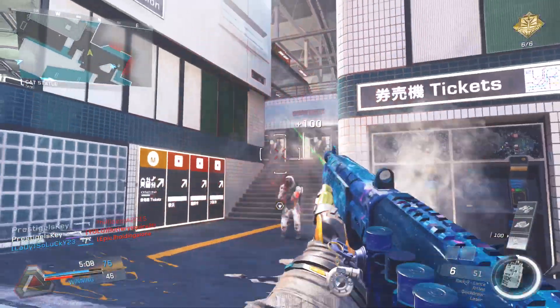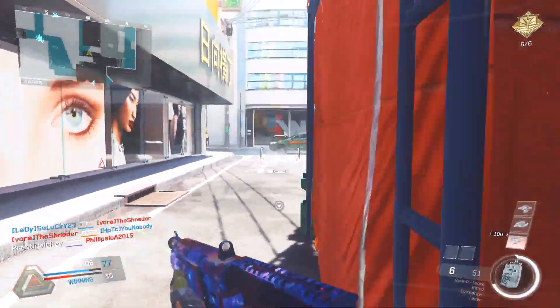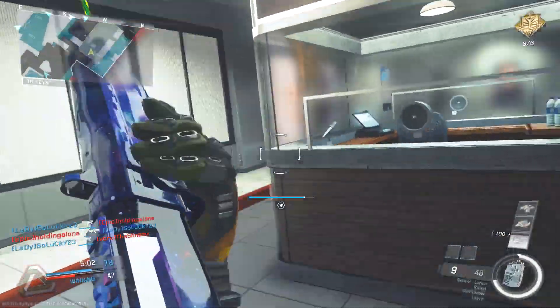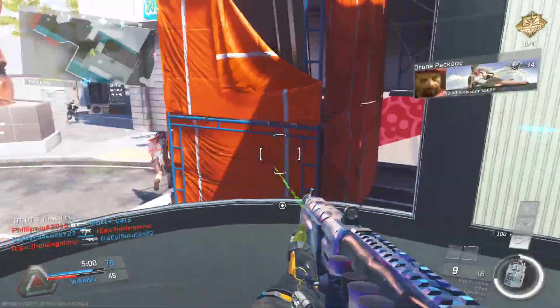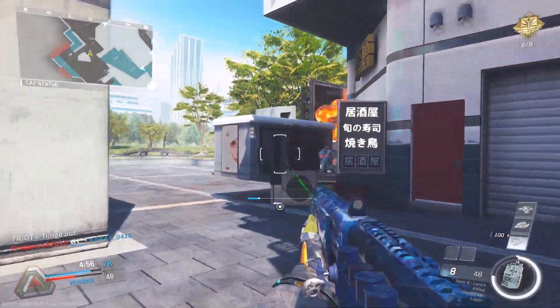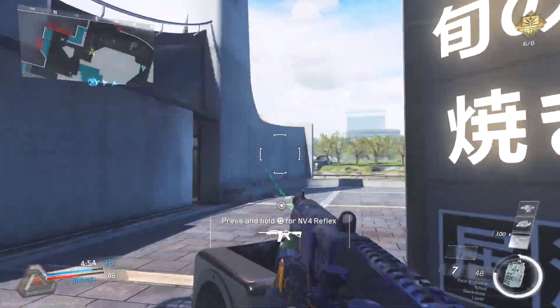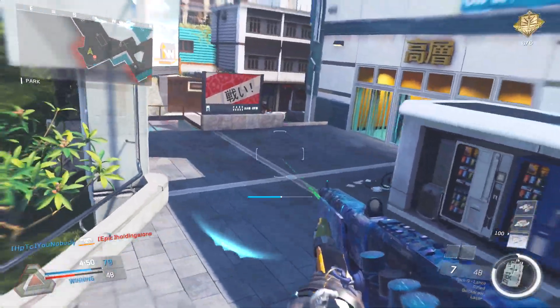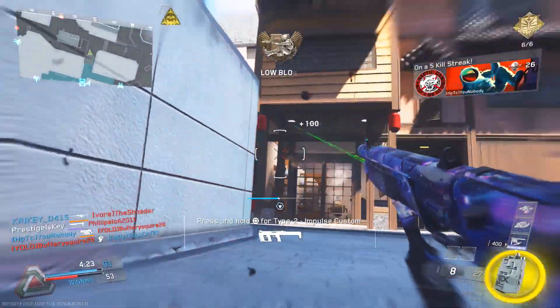As for shotguns in Infinite Warfare, I can safely say that my new favorite shotgun is the Rack 9 Lance. This thing is absolutely fantastic — it does incredible amounts of damage, and it actually made me really enjoy playing Infinite Warfare today, believe it or not. Using the shotgun and just going ham on people made me feel really good playing the game.